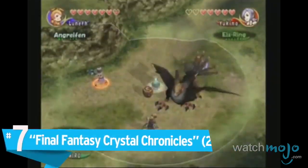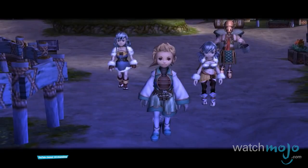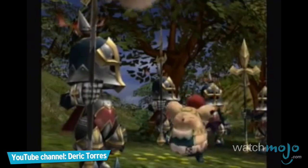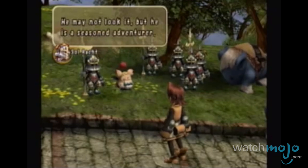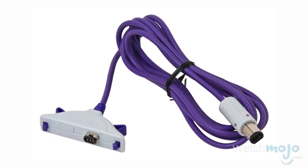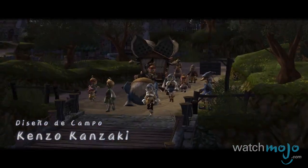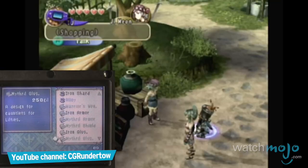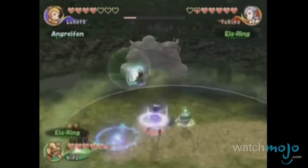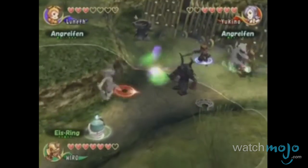Number 7, Final Fantasy Crystal Chronicles. After an absence of 10 years, Square's flagship series finally returned to the company it started out on, albeit in a way that nobody was expecting. A multiplayer-centered RPG, Crystal Chronicles was the first of its kind by requiring all players to use a GameCube Game Boy Advance link cable to hook their GBAs up to the system. This let players use the GBA as their own personal screen, from which they can control their character and bring up menu options. Despite this unorthodox and very expensive setup, Crystal Chronicles remains one of the most unique experiences on the system, providing fun, team-based dungeon exploration and combat.